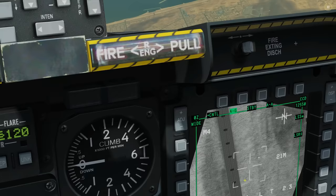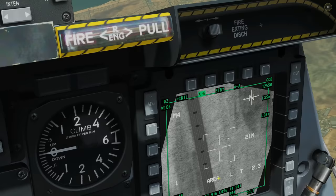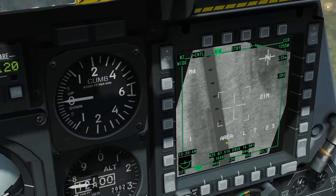Another example of INR mode: if we were looking through our own wing or a missile got in the way, the TGP could no longer see the ground and would go to INR mode because it can't get a terrain track. Now let's work around the rest of the symbology. The 'L' here means we're in laser mode.